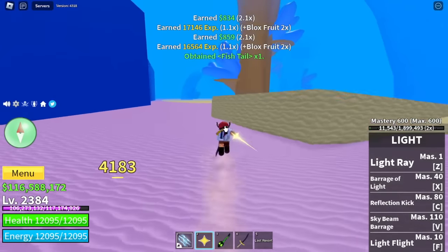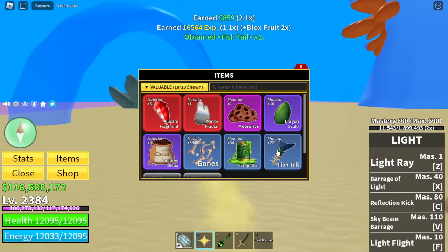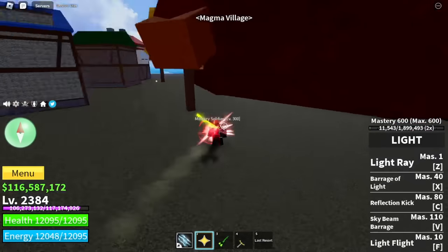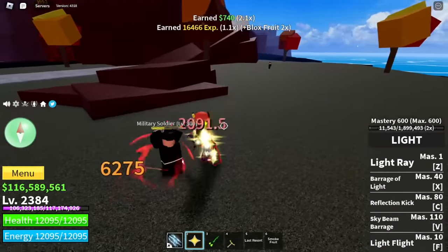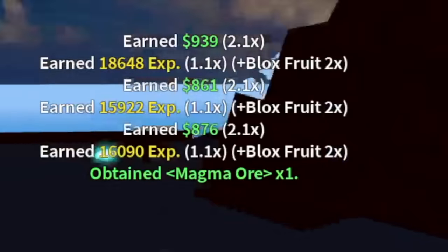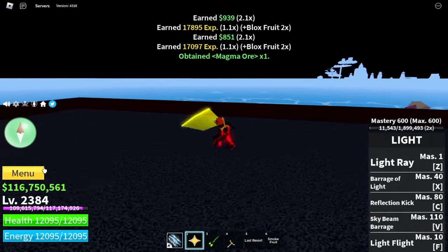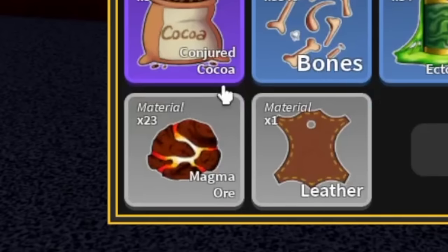Let's check our items: we have 10 Dragon Scales and 22 Fishtails. Now we're heading to the Magma Village to get some Magma Ores — any mob here will do. Oh, we got a fruit, a Smoke Fruit, so let's just throw it away later. You can get the Magma Ore from the military soldiers or even the military spies. We have 23 Magma Ores so far.